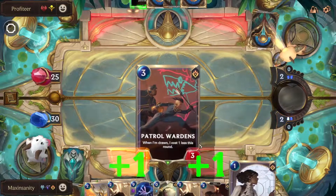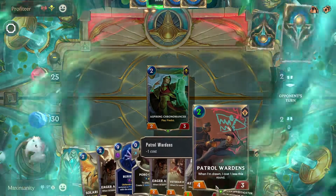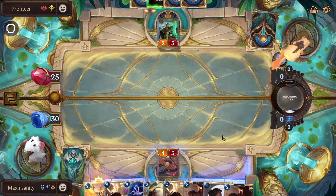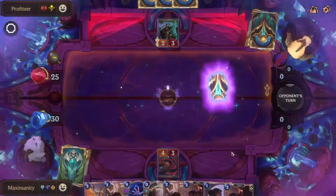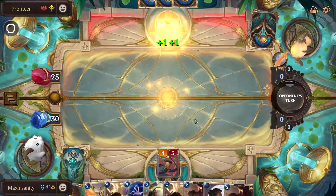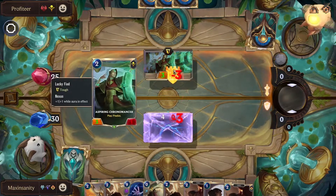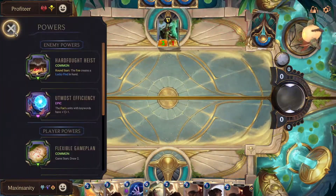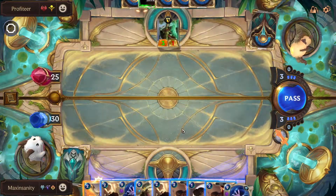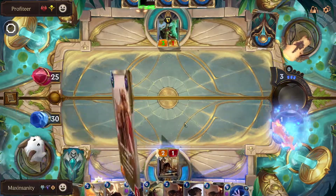We're going to have 9 cards in total. They play that, we play this, so that we have a better statted body on the board. If they gain any stats we're going to trade it. They get tough — we're going to attack. We will trade it — oh shit, this is a 4, I forgot that it grew by 1. I think the 4s with keywords have plus 1 plus 1, that was my bad. I will play this to gain some mana, and we also get a draw.